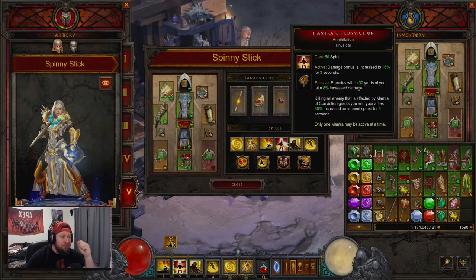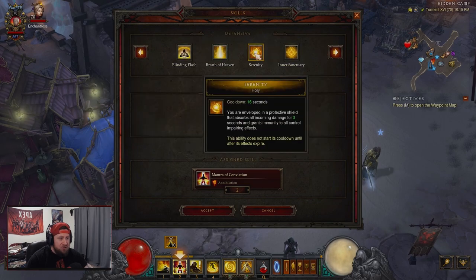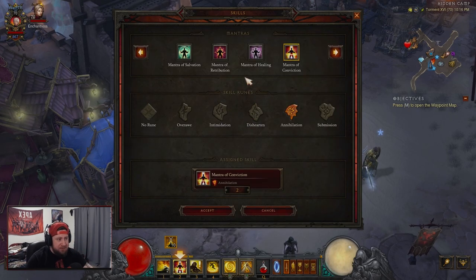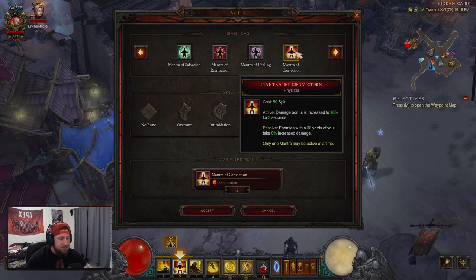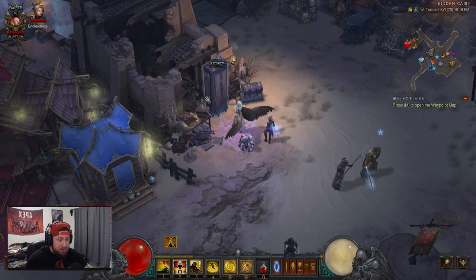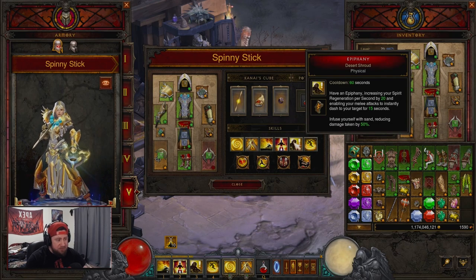We have Mantra of Conviction with the Annihilation rune. I did have this as Serenity Ascension for four seconds of invulnerability, but I opted for Annihilation because I have a high dodge chance stacked with Epiphany Desert Shroud. Mantra of Conviction gives a 60% damage increase and every kill while the mantra is active grants 30% increased movement speed for three seconds — you're going to be flying across the map.